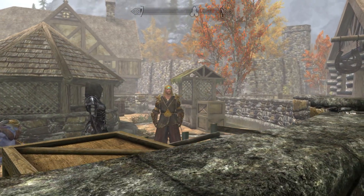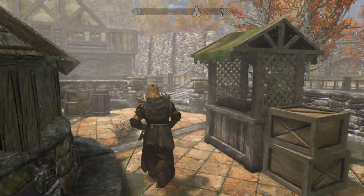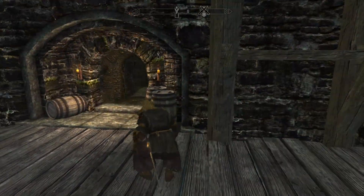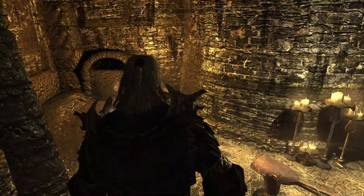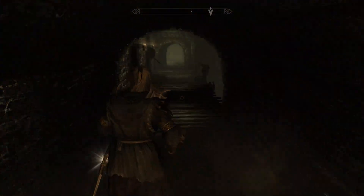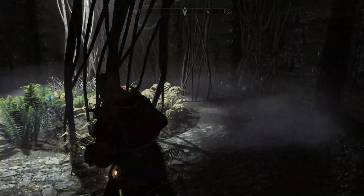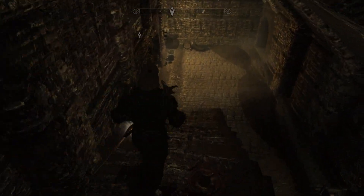Here we are, just in the main little market, in the center of town. Once we come in here, we go the same way that we would to enter the Ragged Flagon. This is where the ghost first appears, and then you just have to come over this way.